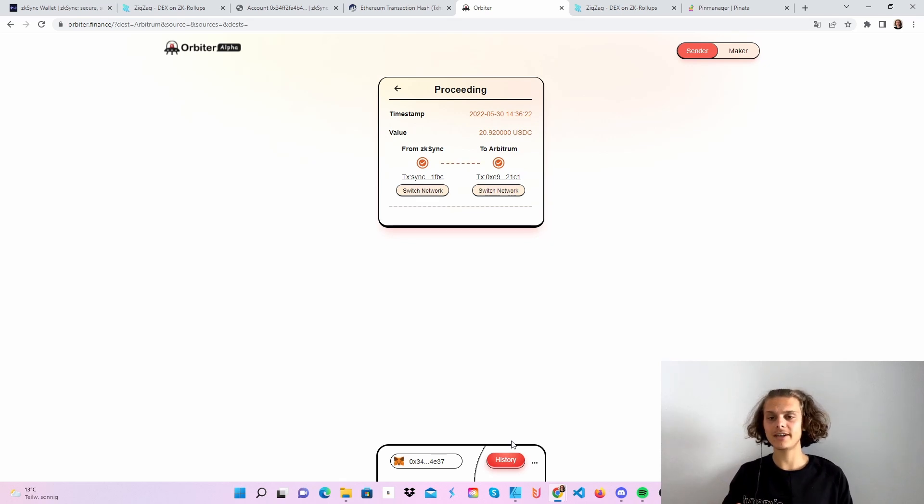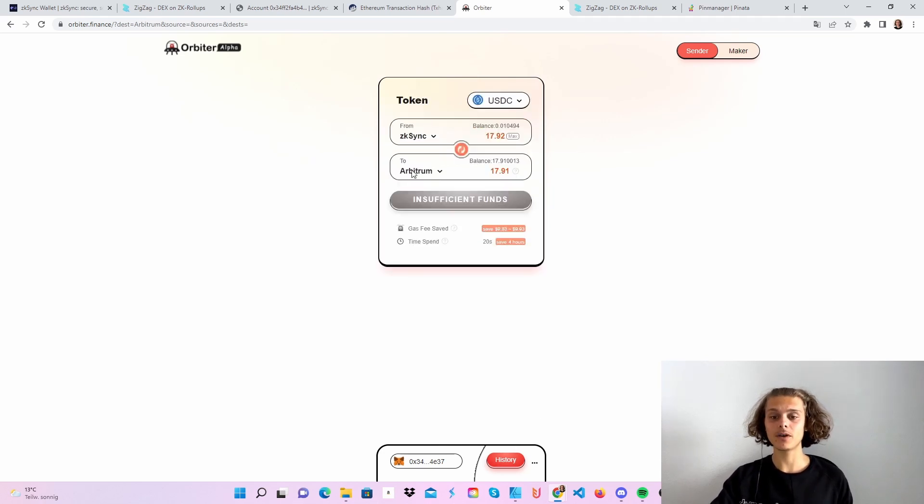It actually is done — it just took about one minute. It worked in under one minute. I've sent stablecoins from ZK Sync to Arbitrum, and now I'm going to send it back just to have used the bridge. I know the fees may hurt, but if we get our Optimism airdrop we can do this again with higher volume. So let's do this again — click on Max. You will see I will have lost around $5 in total to use the bridge two times.